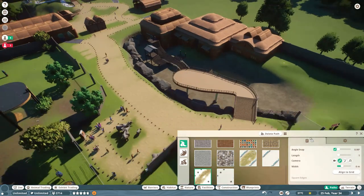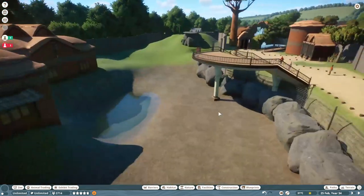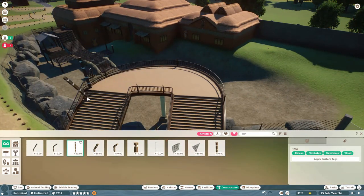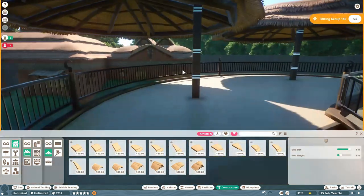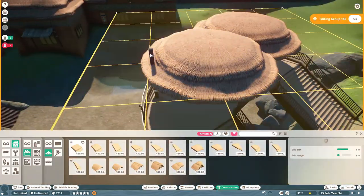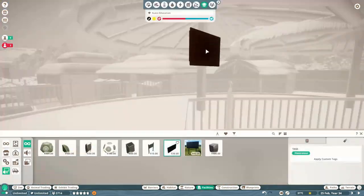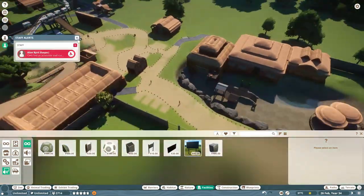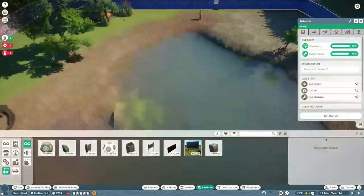We're going to have a little viewing area here, which will go over to the lions, and people will be able to come up here and have a look. We'll put a couple of canopies in here as well — they also provide some shelter, which is really important. Oh, the lions haven't arrived yet, so it's showing elephant screens. That's brilliant.